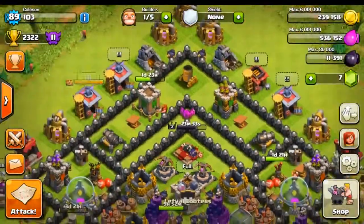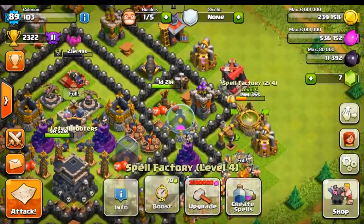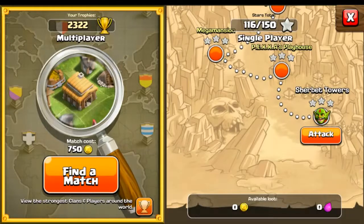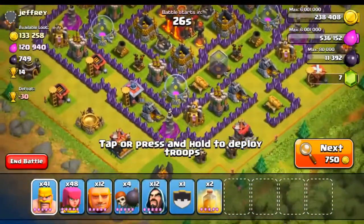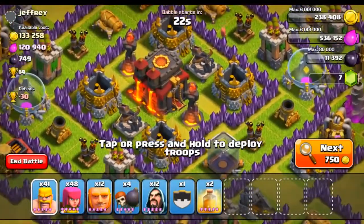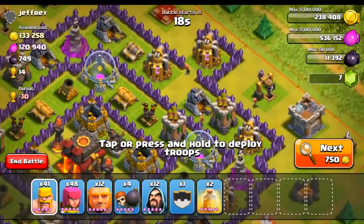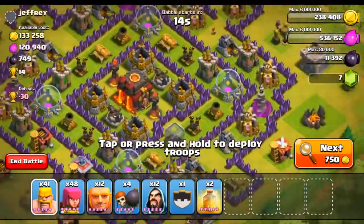We don't have our archer queen either, so this is actually going to be super nerve-wracking. We only got two spells cooked up and whatever we have in our army. Let's go ahead and see what we're matched up against — hit that find a match button. Okay, this isn't actually that great because unfortunately this guy does have both of his inferno towers up. Why do you hate me, Clash of Clans? Luckily though, his heroes are kind of on the outside.